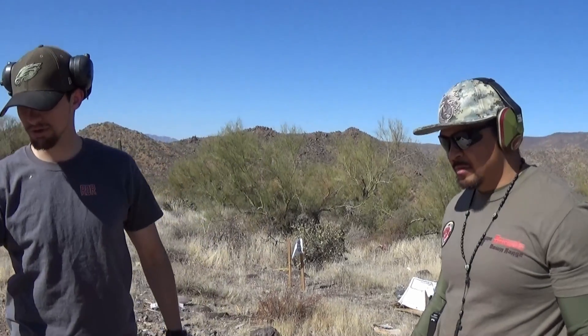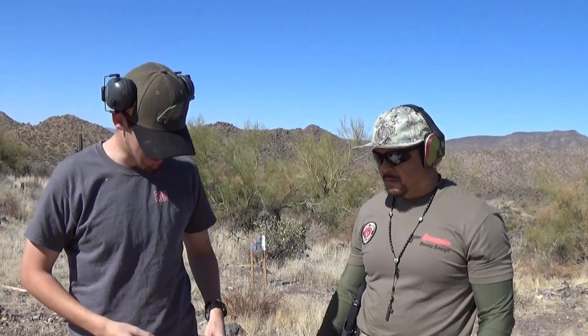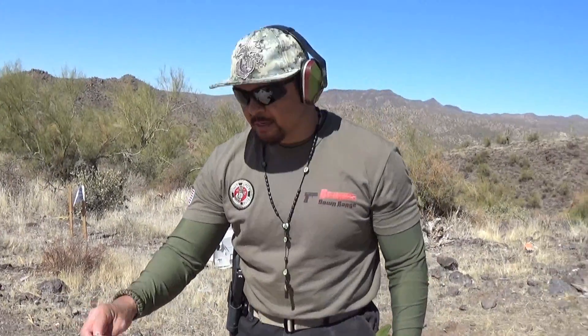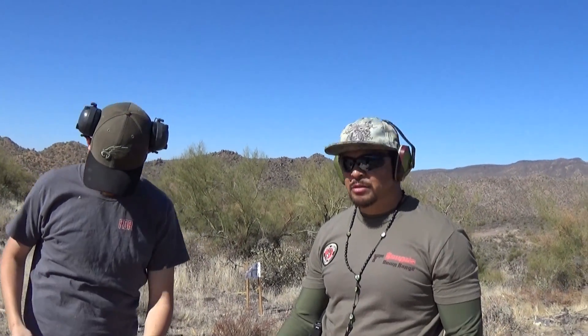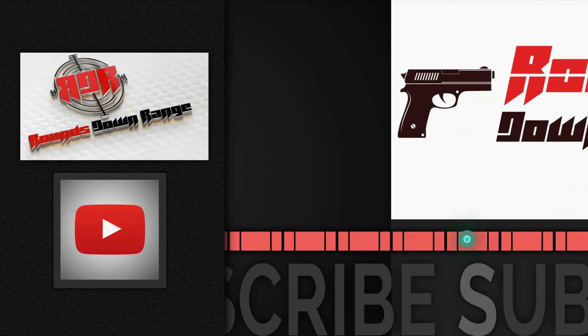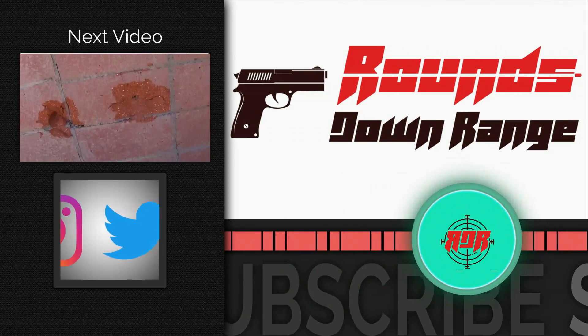Overall, this is a good demonstration using clay to show entrance and exit cavities and how velocity makes a difference in each caliber — the cavity itself shows how much force is pushing through the block. We couldn't find the larger rounds — the 5.56, .300 Blackout, and .308 — they literally destroyed the blocks. Hope you enjoyed it, please subscribe and tune in to our next video.